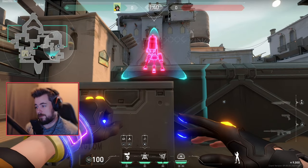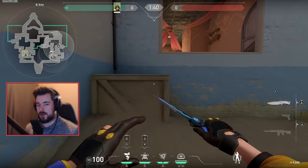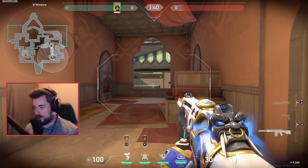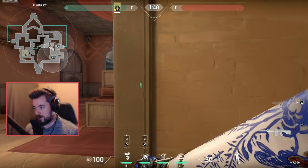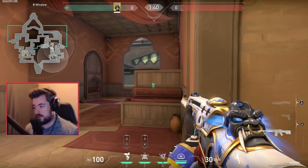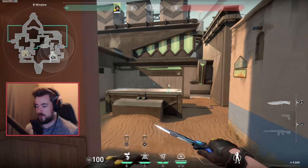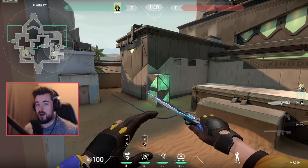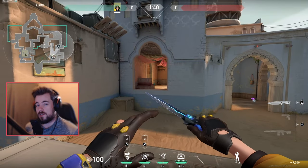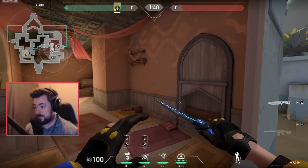If somebody triggers my alarm bot I can pop the nano swarm, jiggle-peek, and punish anyone pushing through. A basic turret placement peeks into hookah, but most turrets play back here where they're much harder to destroy. As an attacker swinging into hookah, you suddenly see the turret and it reveals your position. If you know they're just rushing hookah, you can set up kill traps — sometimes I like to have a player hold that site long while I set an alarm bot to the side.